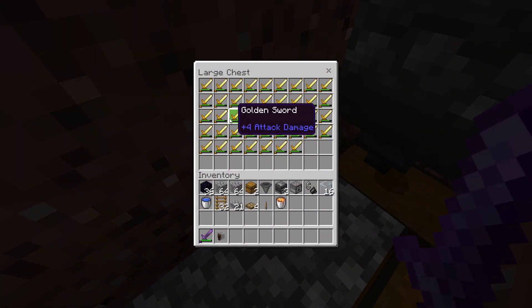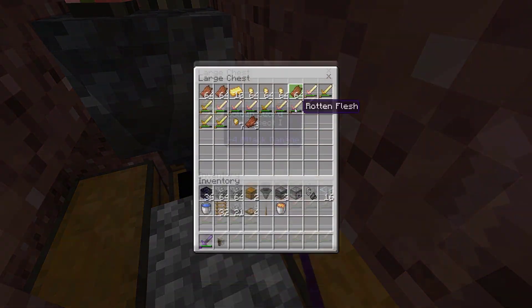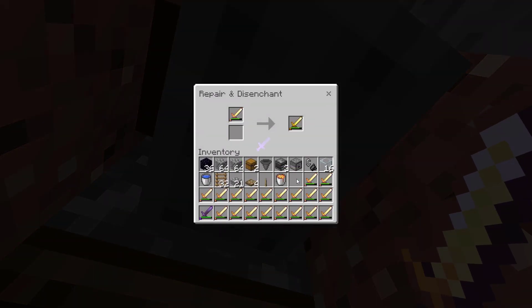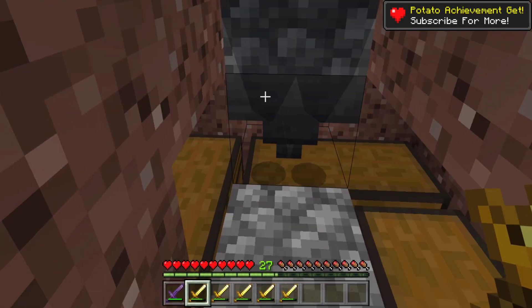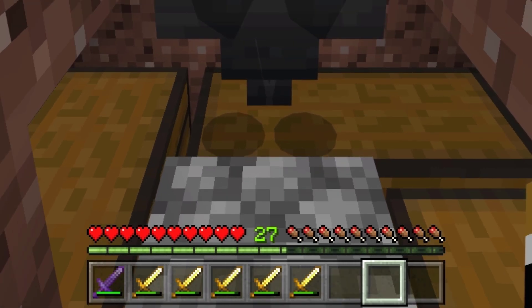Note: you can still get more XP from enchanted swords that drop from pigmen. Grab some enchanted swords, then make your way to the grindstone, place it right here, and disenchant them. Obviously, the better the enchantments on the sword, the more XP you'll get. As you can see it works — I got four extra levels from disenchanting items.